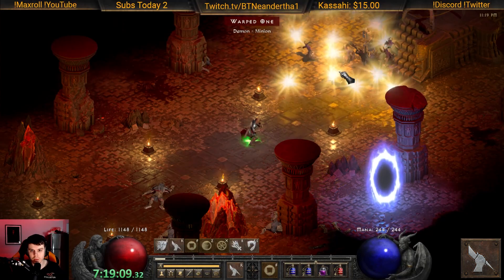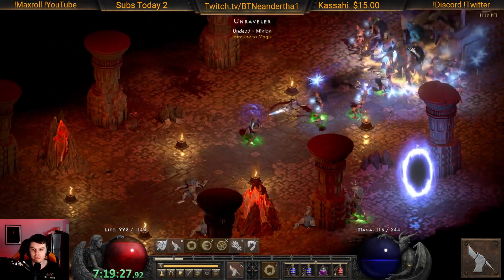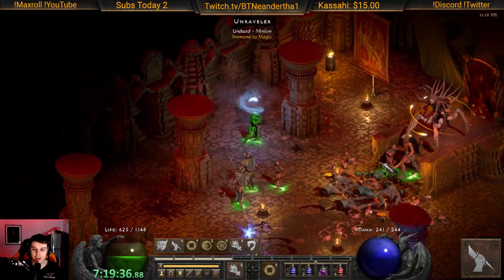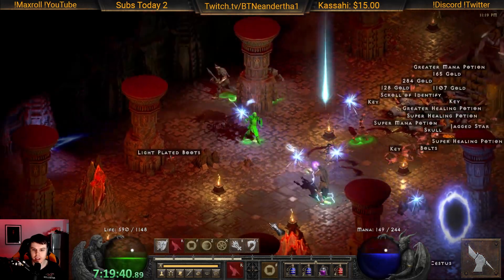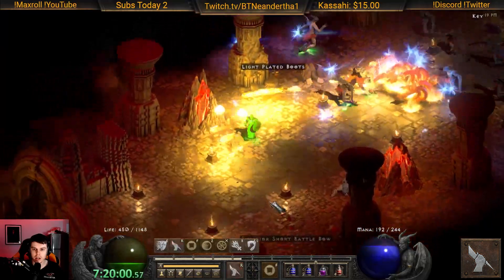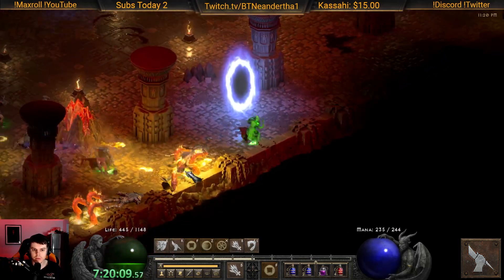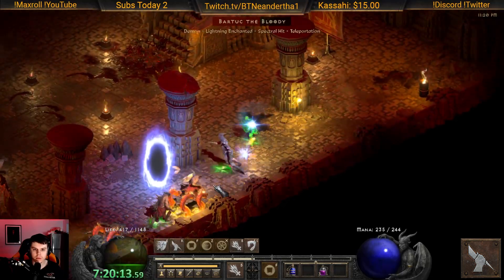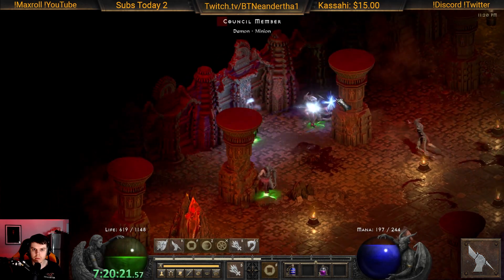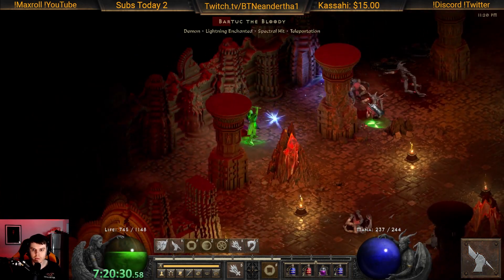Wave one we absolutely destroyed. Wave two we're still destroying, also getting destroyed by the might aura, but overall pretty much no problem. Wave three is a little bit dangerous but still doing a lot of damage. I started with fist of heavens while they're all grouped up, and then while they're following me in a straight line I switch to holy bolt — holy bolt does more damage in a straight line, which is why I'm kiting them behind me. Very satisfying once these guys are dead, but this wave was a little bit tricky.